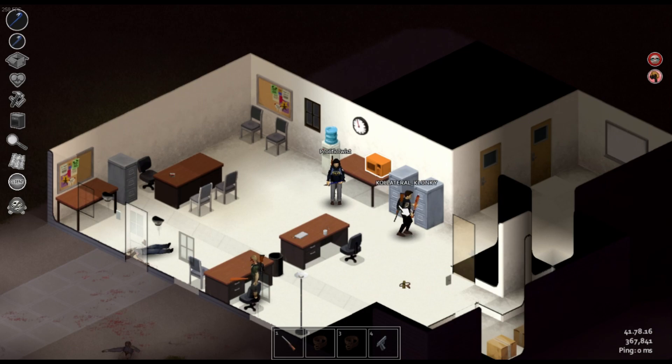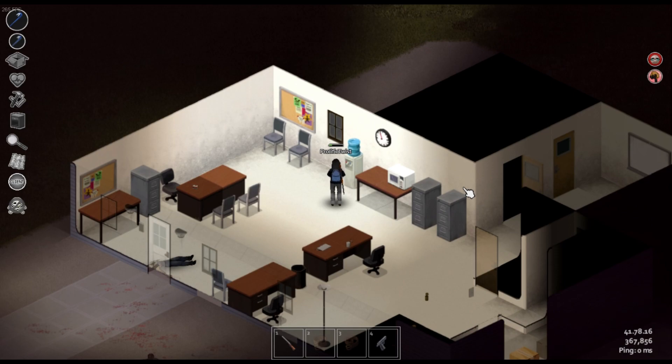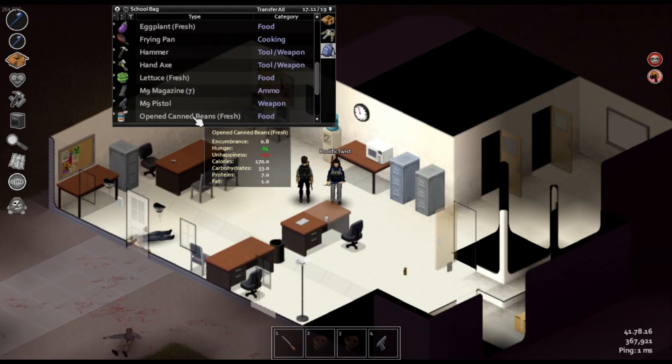Why do you have a skull next to your name? I think it turns PvP on or off. There are guns and ammo in the boxes, and there are outfits in these lockers. I'm washing myself - is that a good thing to do? You can do it at any time, you can wash your clothes and fill water bottles. I guess cleanliness couldn't hurt. Why does eating beans just immediately give you unhappiness? It literally says opened canned beans: hunger minus 24, unhappiness plus 10. That sounds like eating actual beans in real life.